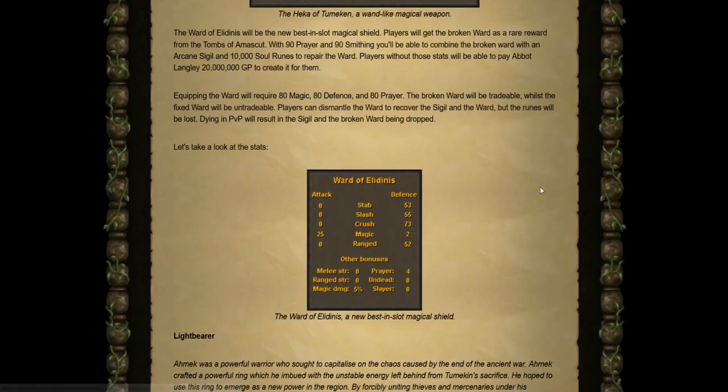The Ward will be dropped in a broken variant. A player with 90 Prayer and 90 Smithing can combine the broken ward with an Arcane Sigil alongside 10,000 soul runes to repair it. Players without those stats can pay Abbot Langley a 20 million gold fee to create it for them. Equipping the Ward requires 80 Magic, 80 Defense, and 80 Prayer. The broken variant will be tradable whilst the fixed ward will be untradable. You will receive both the ward and sigil back when you dismantle it, but the runes will be lost.